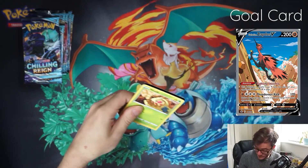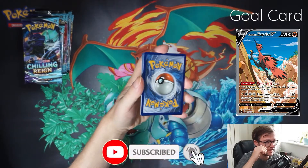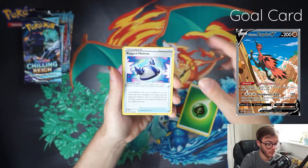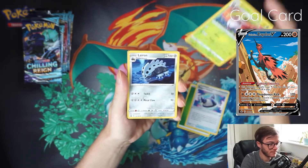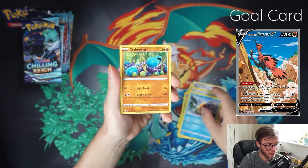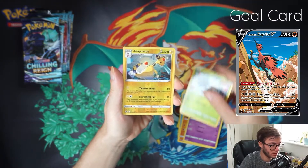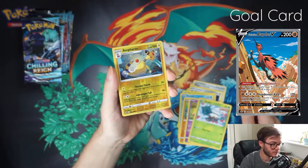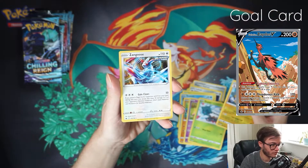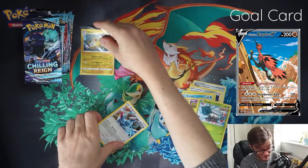Alright guys, so we have 10 packs of Chilling Reign to crack open in this video. Can we find the Alt-Arts? I'm on the hunt for the birds. First pack — make sure you give this video a like for good luck. We got Rugged Helmet, Steenie, Valerian, Weedle, Snow Runt, Rebula, Valerian Slowpoke, Snova. We have a Reverse Holo Anthros — looking pretty sweet. And then a Regular Rare Zangoose. We'll take it. Good start, got the Anthros Reverse.